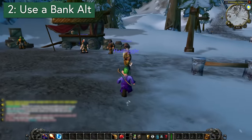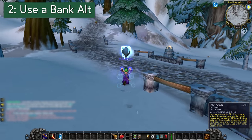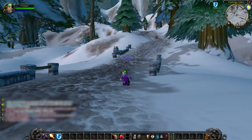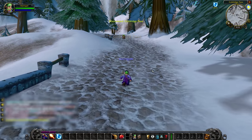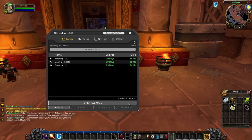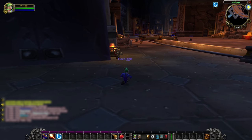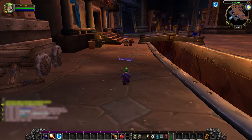Tip 2: Make a bank alt. Vendoring's great, but lots of things will sell on the Auction House, and nobody's got time to stop questing and run all the way back there. Make a level 1 character, run them to an Auction House and you've got yourself some extra storage and easy posting. Anything that you think might sell, mail it to your bank alt and try. There is a 1 hour delay on all mail arriving even when you send it to yourself — even so, it's still faster than dragging yourself all the way back to an Auction House on foot.